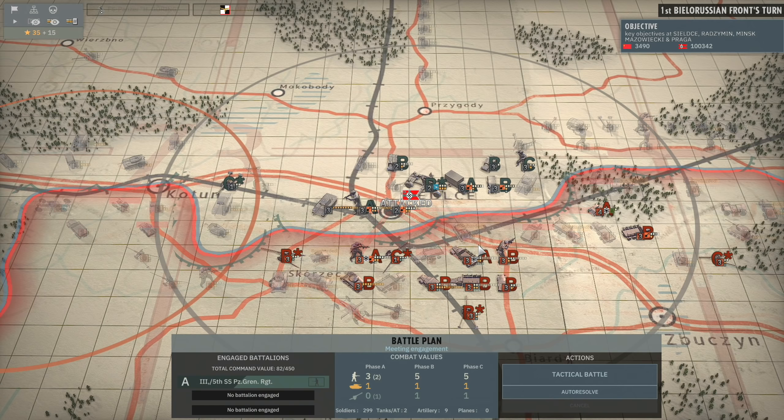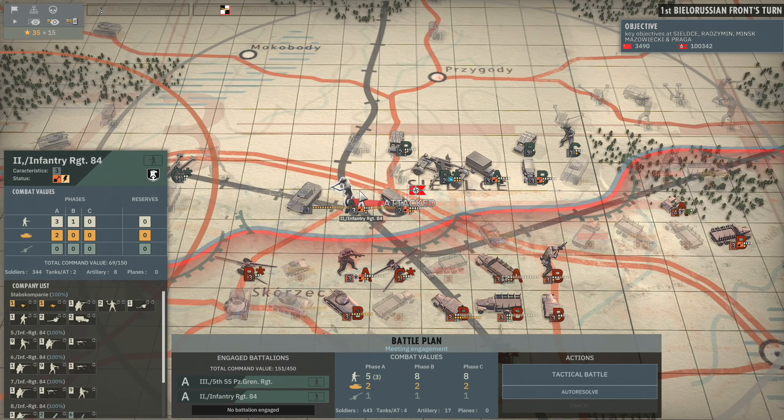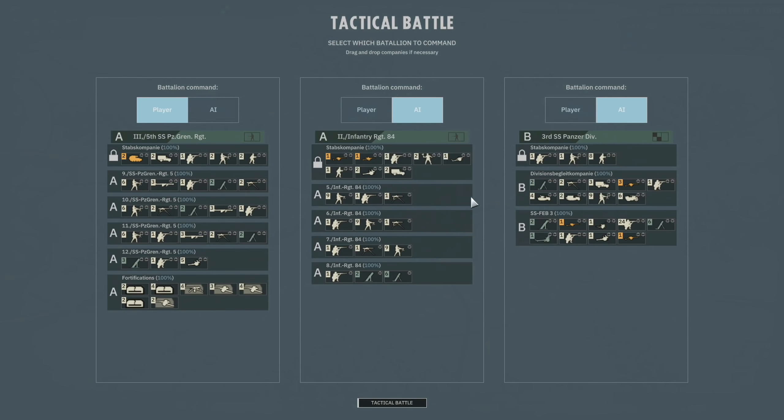They did move units from the left to the right, which might protect against this push — not too happy about that. This attack is happening again though. I might bring these guys to defend as well — they're right next door and I don't think they lose their dug-in status because it's a defensive battle. I'll bring these in phase B — tactical battle, and we'll jump on in.